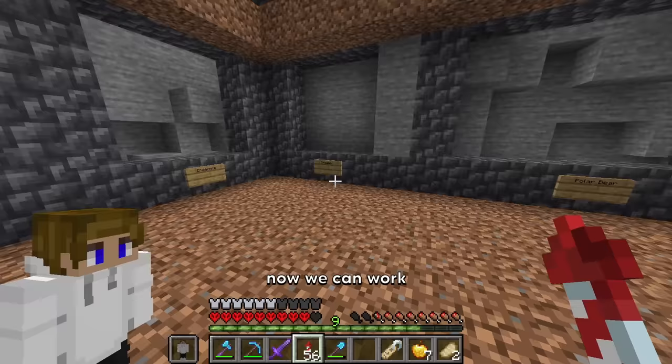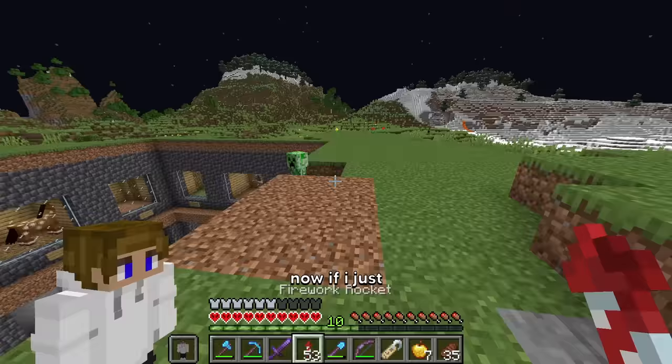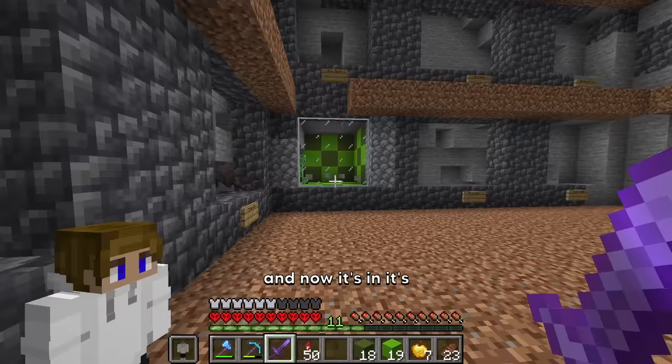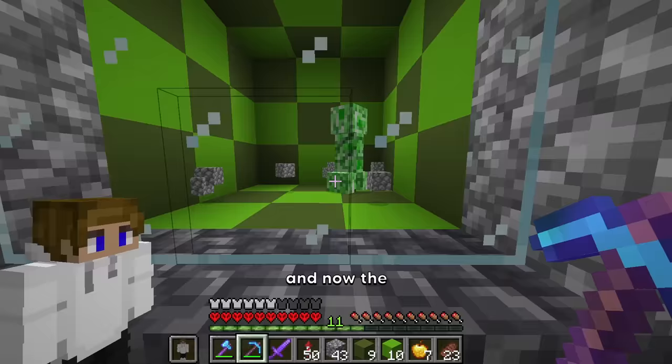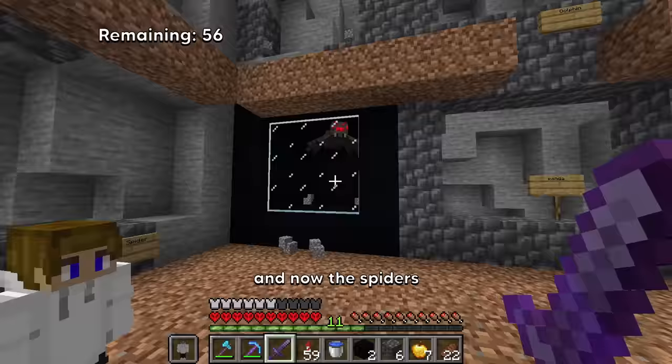Now we can work on getting a few of the hostile mobs. We want to try and lure this creeper over. Now if I just punch you in — and now it's in its cage. And now the creeper is trapped. The spider is like perfectly setting itself up for me. And now the spider's done.